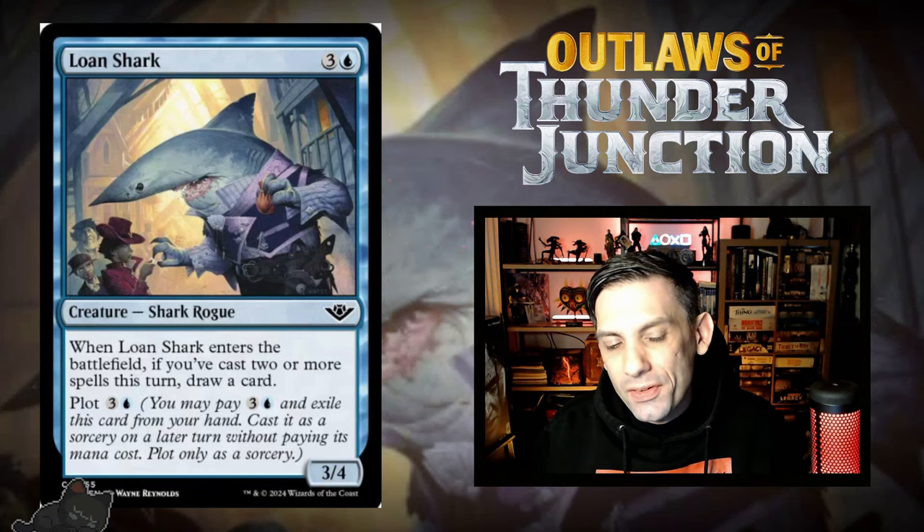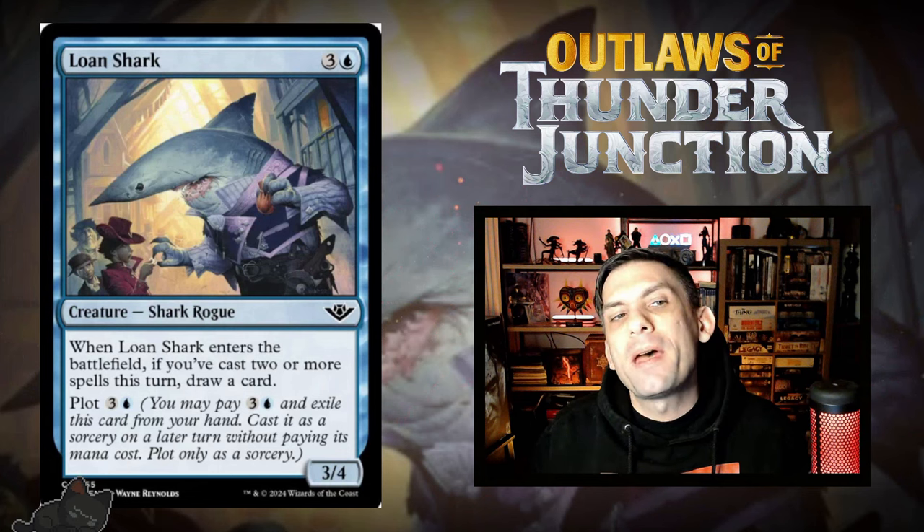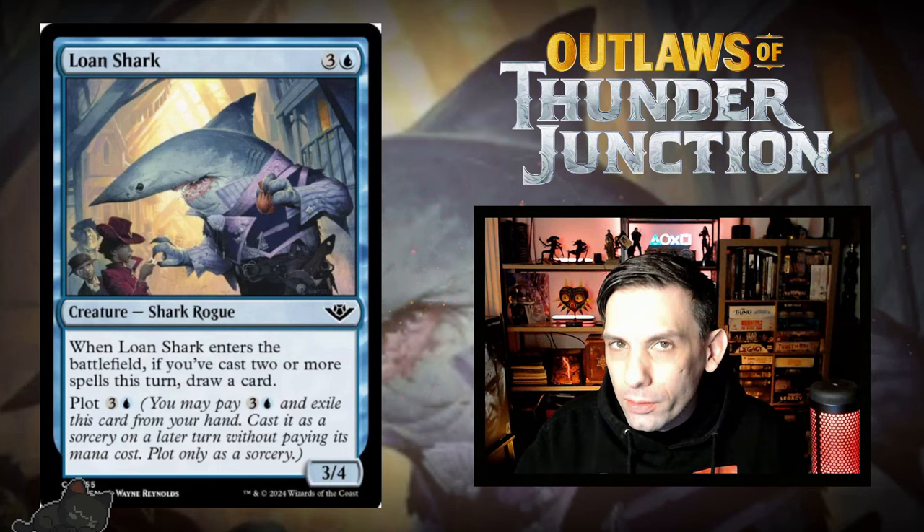One blue and three for a 3/4 Shark Rogue. When it enters the battlefield, if you cast two or more spells this turn, you draw a card, and it plots for one blue and three. Lone Shark itself counts as a spell you cast, so you only actually need to cast one spell before it — it counts itself as the second spell. Also, plotting it for four mana means you can play it later for zero mana, use all your mana for something bigger, still play this for zero mana afterwards, and still draw the card. Because of those reasons, I think this is actually a little bit better than it looks and might make the cut in your limited deck.